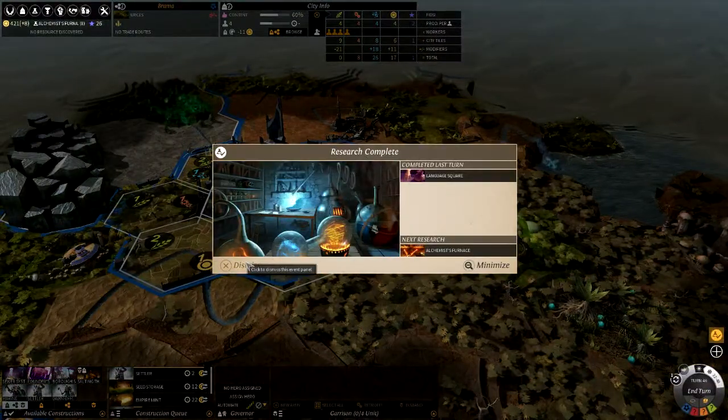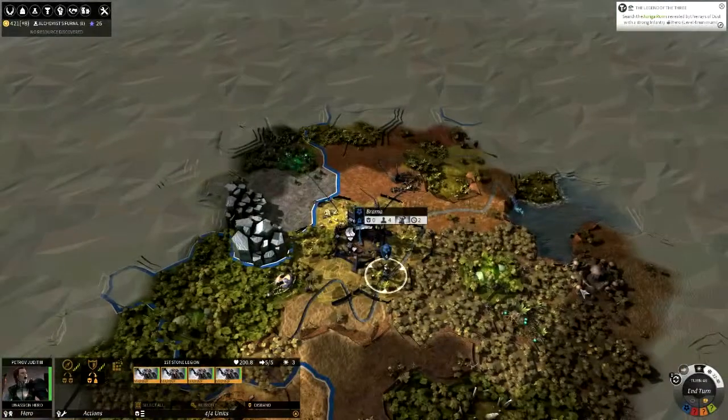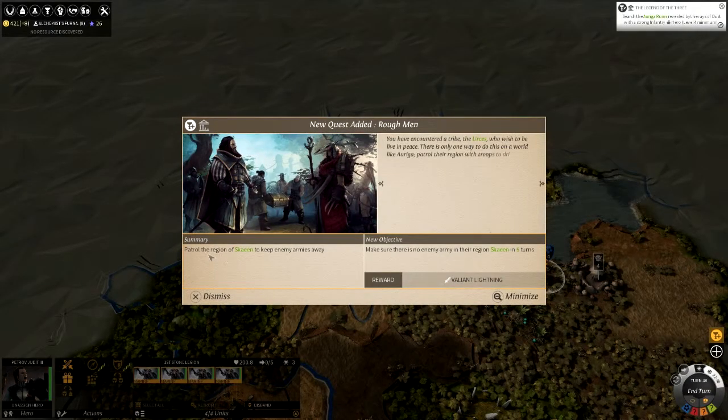Done. We completed the language square research. Let's go over here and see if we can get some parlay. Initiate negotiations with a minor faction village — if you fulfill their demands, all of their villages in the region will be pacified peacefully. Or we can spend 84 dust and bribe them all out. Let's see what they want — patrol the region of Skain to keep enemy armies away for five turns.